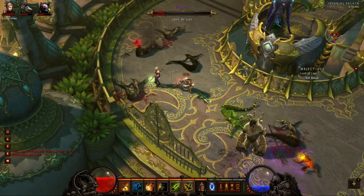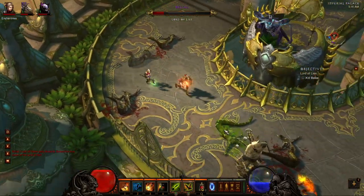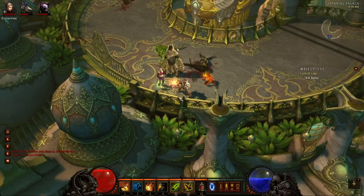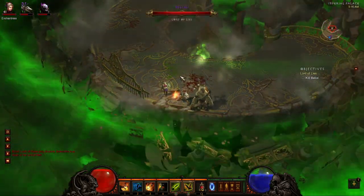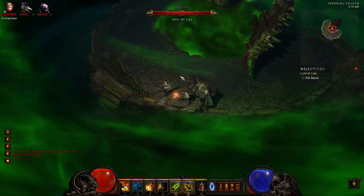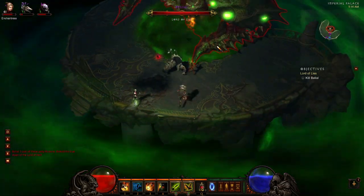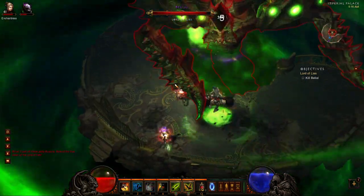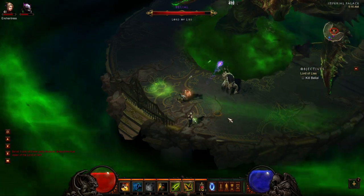One thing I found in this fight - and I'm about to go into the actual real fight - is that it's all about gear. I went and bought a lot of gear at my level on the auction house very cheaply with Diablo 3 gold, and I just mixed intelligence and vitality. I have about half points on intelligence and half points on vitality, and that's helped a great deal. I'll show you the gear at the end of this fight.